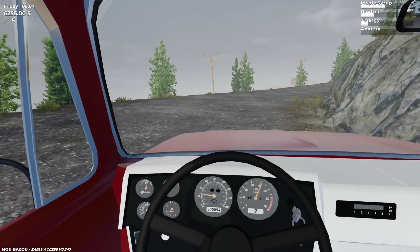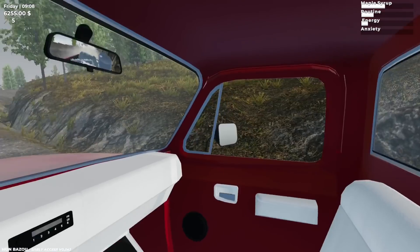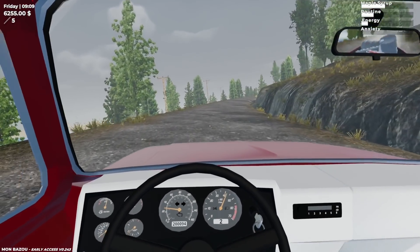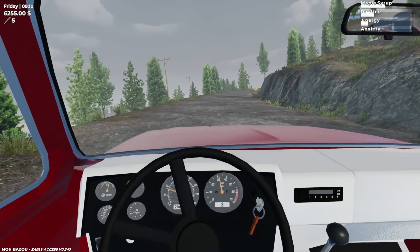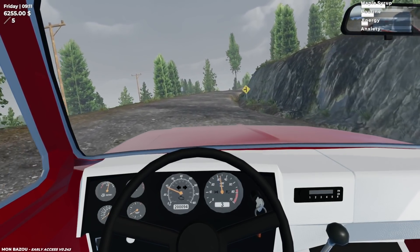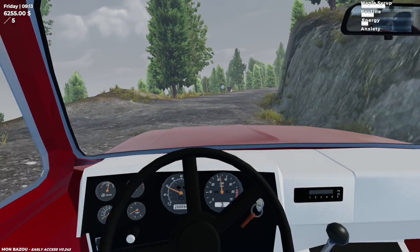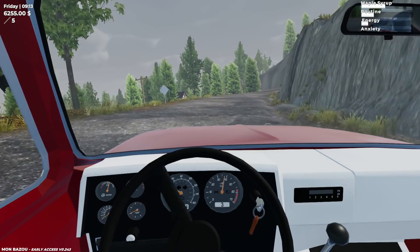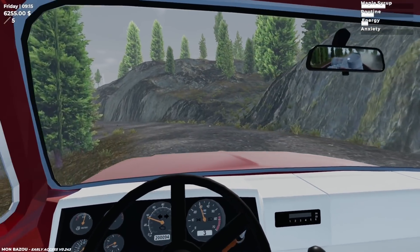Hello everyone, welcome back to the channel. My name is Inside A Gamer and welcome back to Mon Ban Zoo episode number 17. Today's episode we've got a couple of barrels here that I can fit in the truck that we're gonna go and sell, and then we're going to go up to the scrapyard and try and bring home the other car. I have put the fuel canister in the back, I've got some poutine and maple syrup cans.